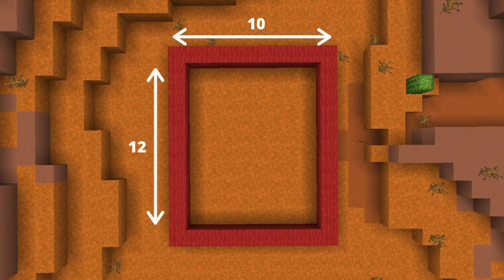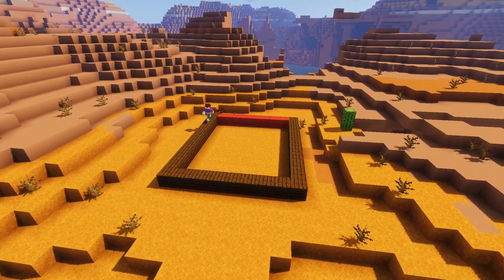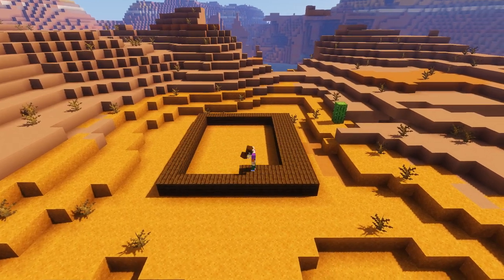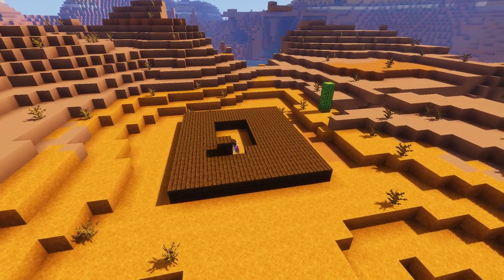You're going to need to mark out a 10 by 12 block area to make plenty of room before you start building. First we're going to fill out the base of our bank with some dark oak planks. After looking at a load of different Wild West buildings on Google and Pinterest, I found that wooden platform bases were the most common feature in this style of build, so we're going to include that.